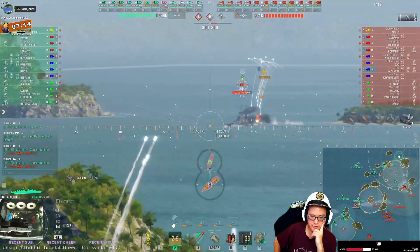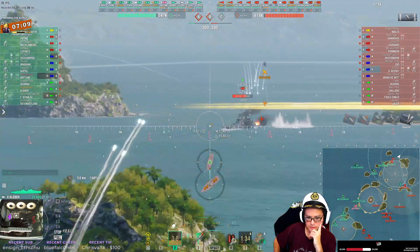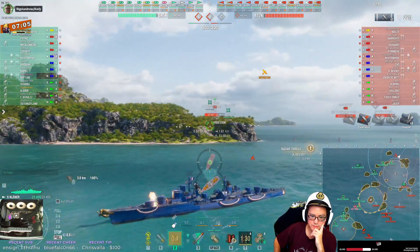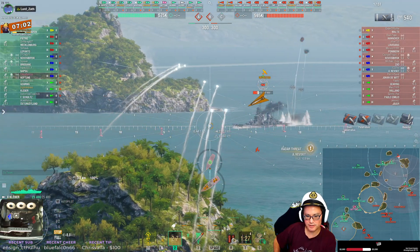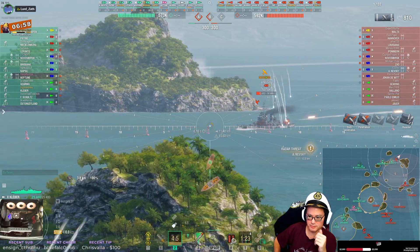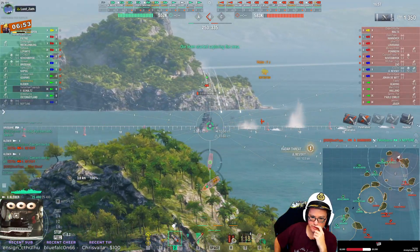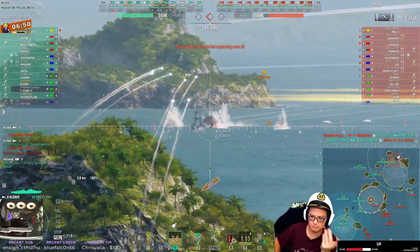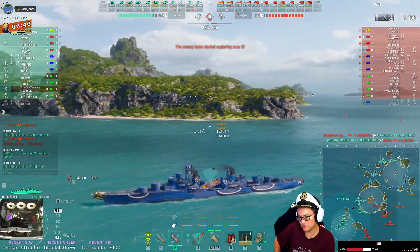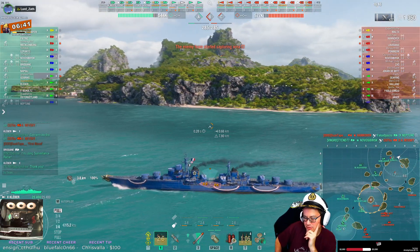You're switching to AP — I like it. You're slowing down — I also like it. Reload booster. Unfortunately the Nevsky decided to turn in as soon as you started shooting at him. That sucks, but it is what it is. I would switch back to HE at this point — he's turning way too much in. Look at all the ricochets you're getting; he's just too angled to you.